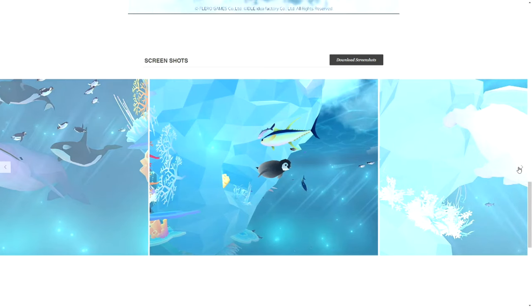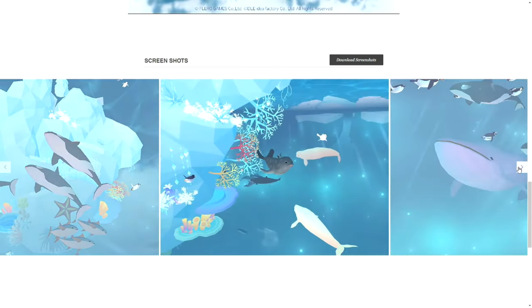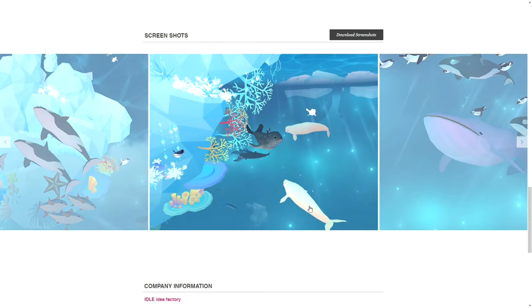There are some screenshots here. Coral doesn't really grow inside of icebergs, but I guess that's fine. It looks pretty — that's what's important, right?